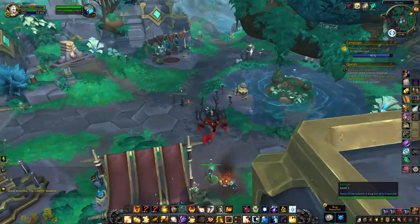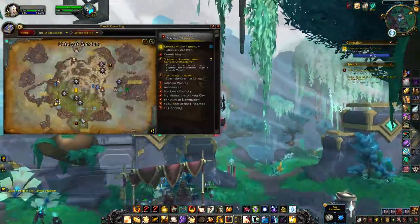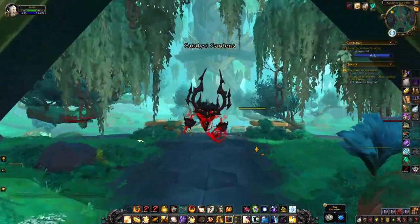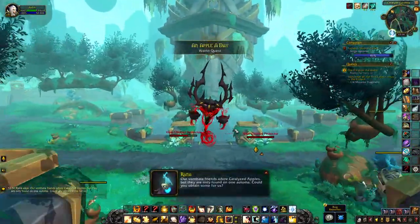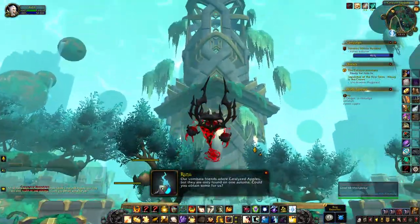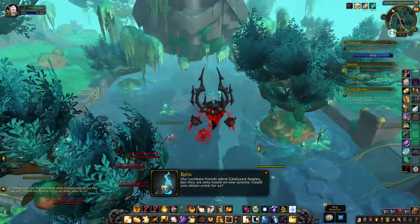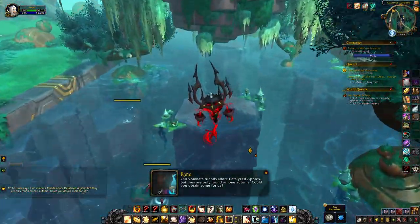The Creation Catalyst is located all the way south in Zereth Mortis within the Catalyst Gardens inside the floating building. If you have unlocked flying you can simply fly to it, or you can use a ground teleporter right underneath the building.